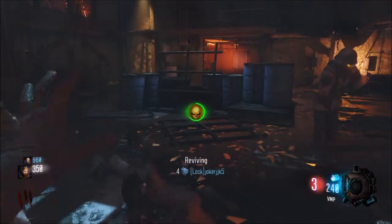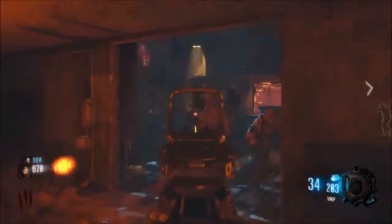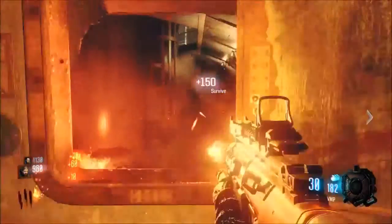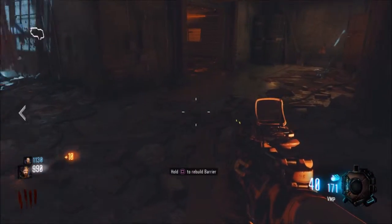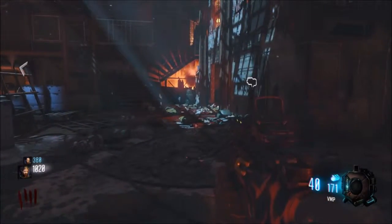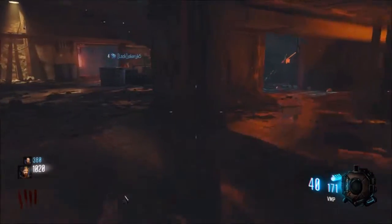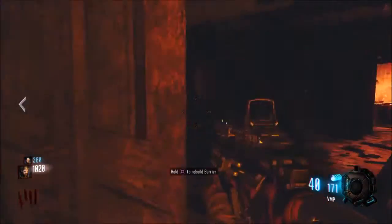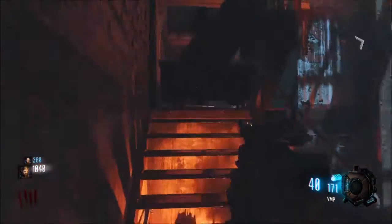This is an interesting first couple of rounds. We forgot to save one zombie — I totally forgot that. I bought the shotgun off the wall. So we got double tap over here — I'll take that. Gotta remember where some of these perks are for later in the rounds. I'll open up this door up here.